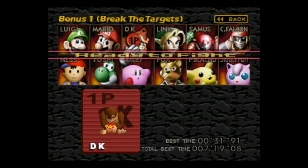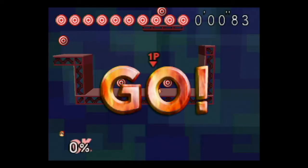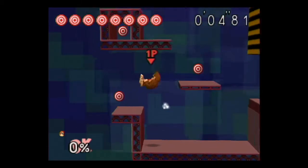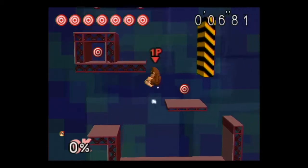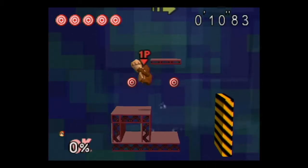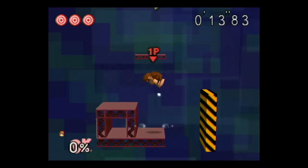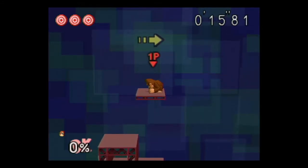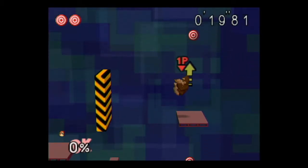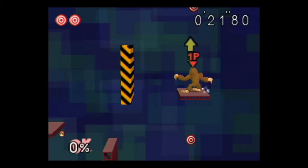Next is DK. DK is a very strong character. He has a lot of range with his attacks, which will come in handy in a moment, because he can actually hit through the wall. Other than that, he's not great at recovering — his up-B isn't stellar, but it gets the job done in most circumstances. He also has some really good attacking moves, like this charge-up punch.